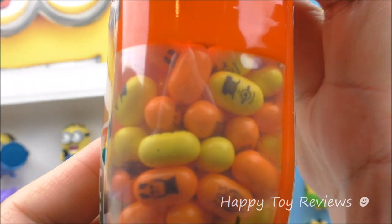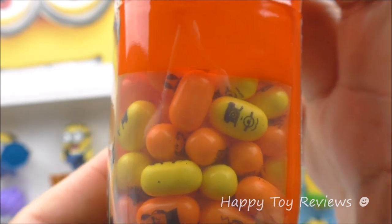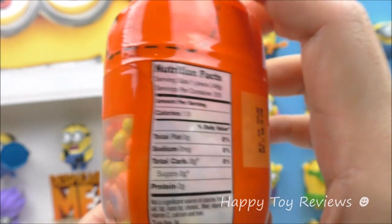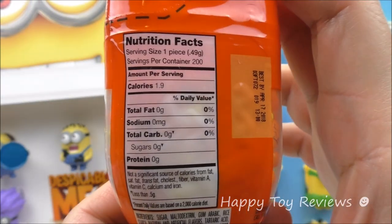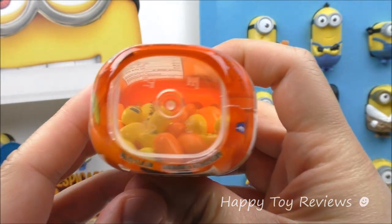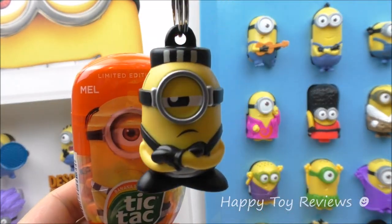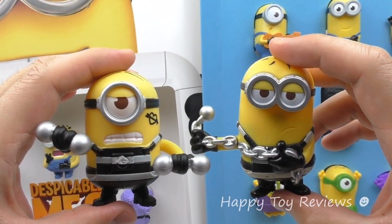Look at all these Tic Tacs in here. We've got different characters — we've got Lucy, we've got Brat, we've got Mel, and quite a few others. At the bottom you'll see we have a tangerine and a banana. Here's Jail Time Mel from the Despicable Me 3 blind bags, and here are a couple of Jail Minions' Happy Meal toys from this year's World Collection.